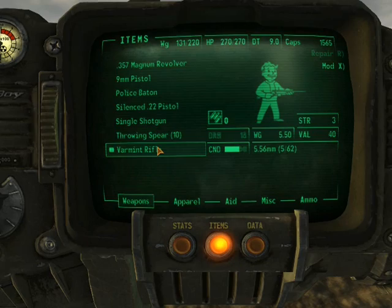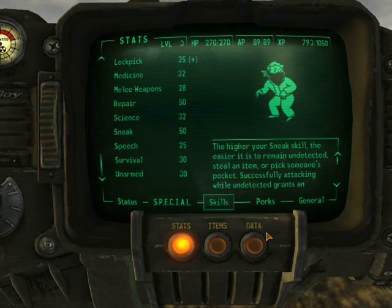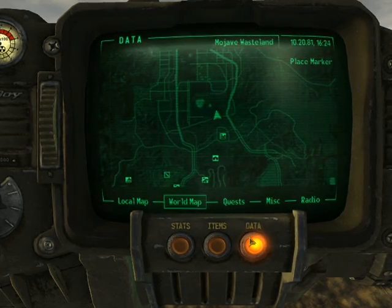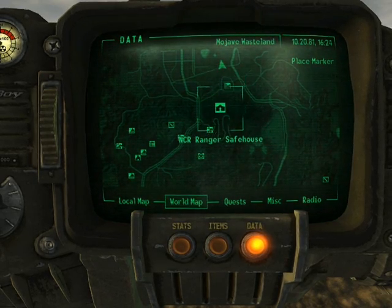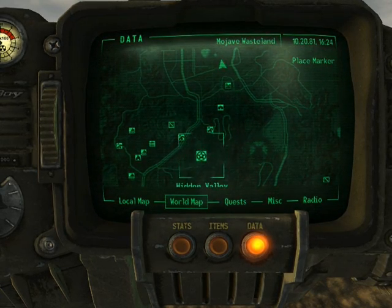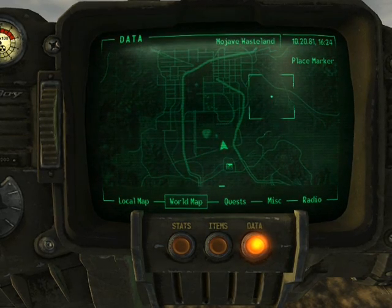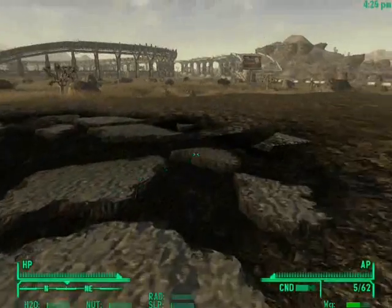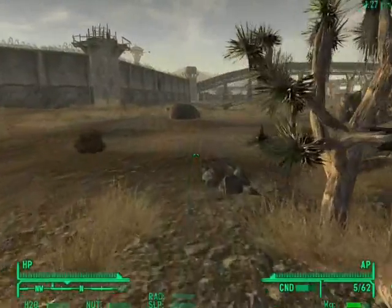So that is how you get into Vegas at a low level. It works even if you don't have 50 sneak at level 3, but it's nice to have that. It'll give you Neil's Shack and Hidden Valley on your map, and then you can go around in Vegas and do all your stuff there — get a place to store your stuff and explore the rest of the wasteland at your leisure. Thank you for watching. If you enjoyed this, good. I have no idea if I'll be doing anything else like this. This is just a neat little trick that I do that I thought I would tell you all about.